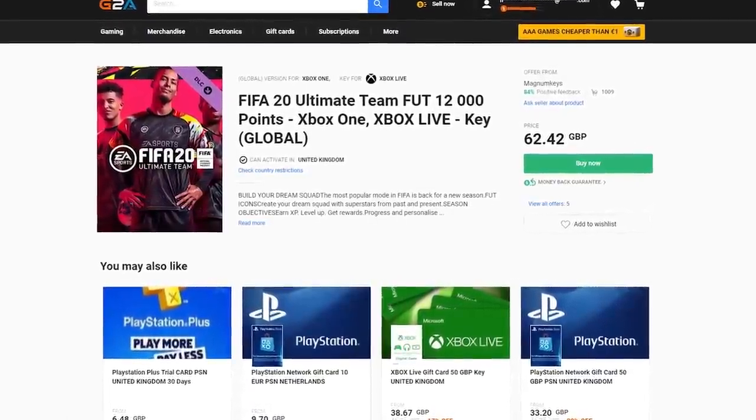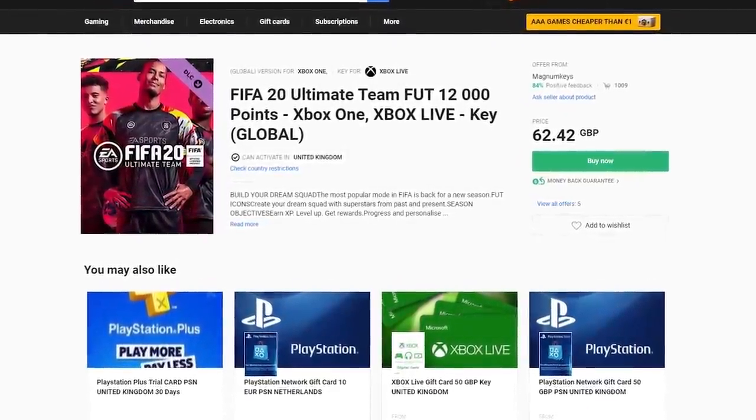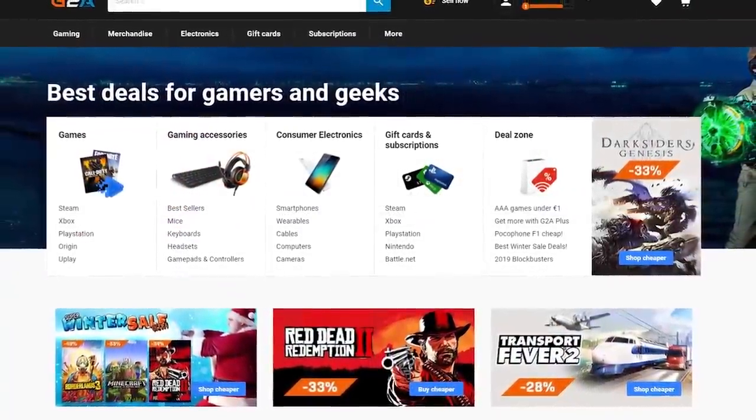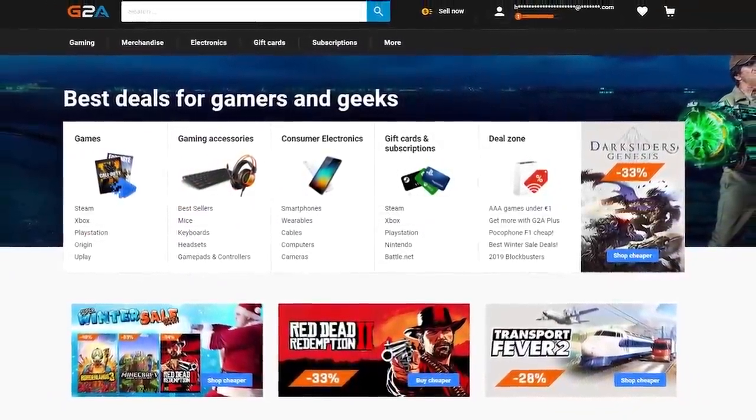If you're looking for cheap Microsoft points or PSN codes, make sure to check out my sponsor G2A. They also sell codes for all the latest games at a discount price. You can find the link in the description.